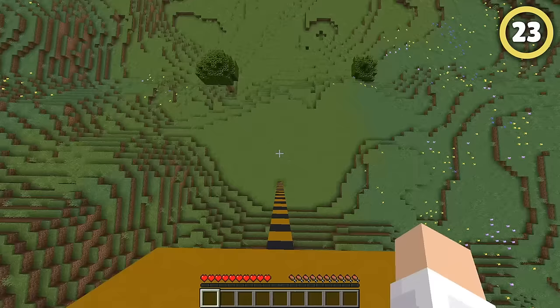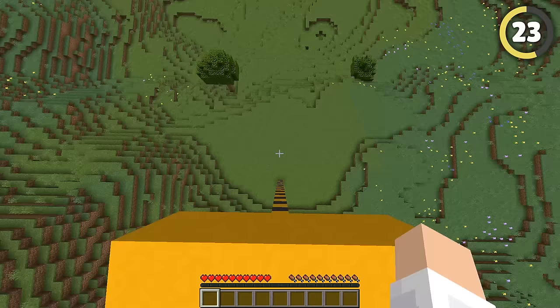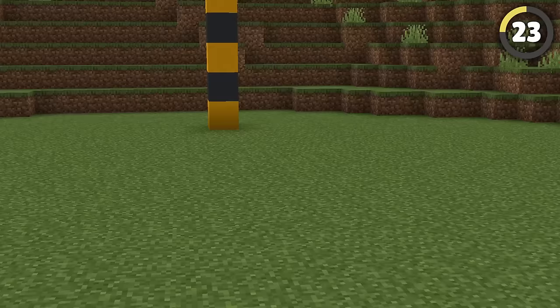Did you know in recent Minecraft versions you can actually clutch without any items? All you need to do is hit crouch and space just before landing. And voila — I'm alive!